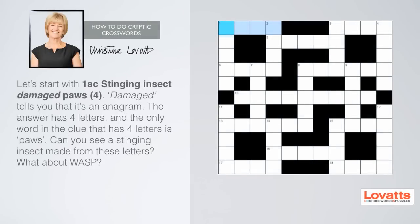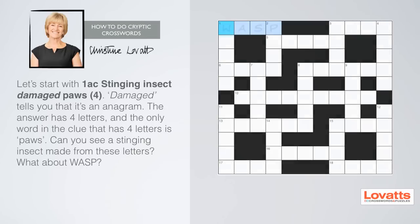Let's start with one across: stinging insect, damaged paws, four letters. I put 'damaged' in italics, because that's the word that tells you it's an anagram. The answer's got four letters, and the only word in the clue that has four letters is 'paws'. Can you see a stinging insect made from these letters? What about WASP? There, that wasn't too hard, was it? You've solved your first cryptic clue.